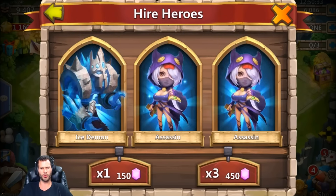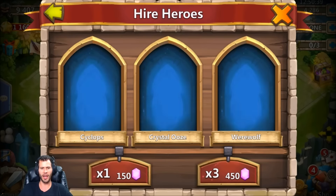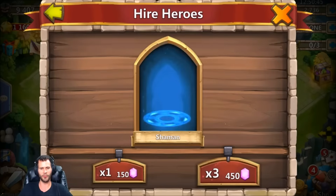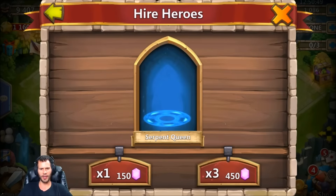Oh, three Pandas - get out of here with that! A Cupid? He doesn't need any Cupids, he already has a Cupid. Come on IGG, give us something pretty here. A Champion? No, we don't need a Champion. I'll give him five more slots, why not.